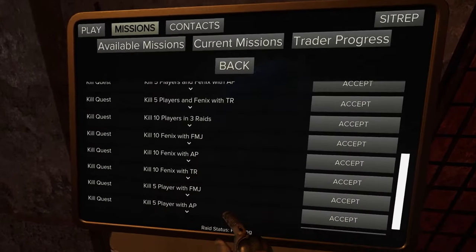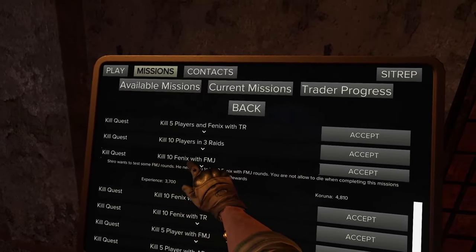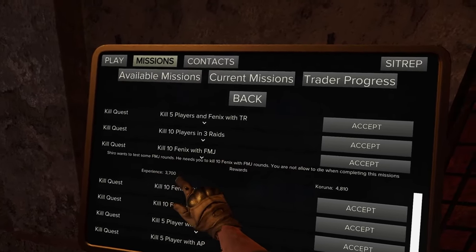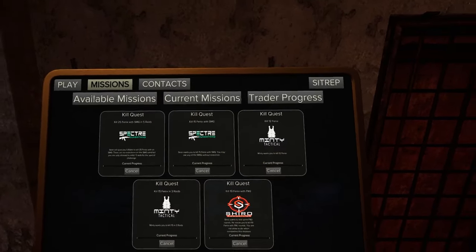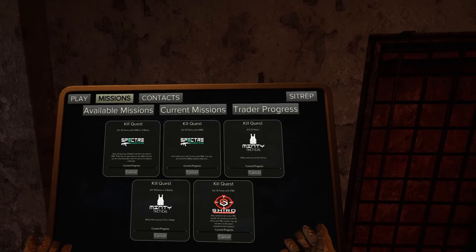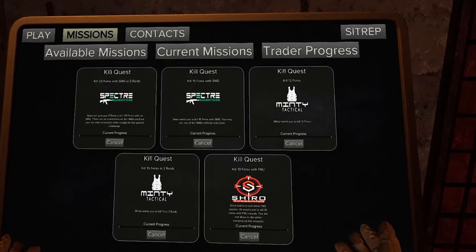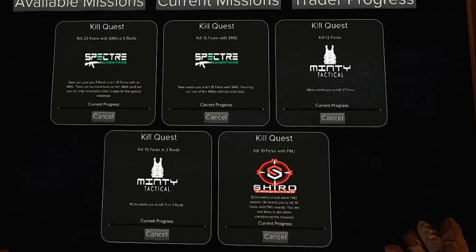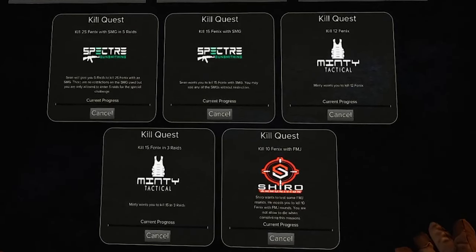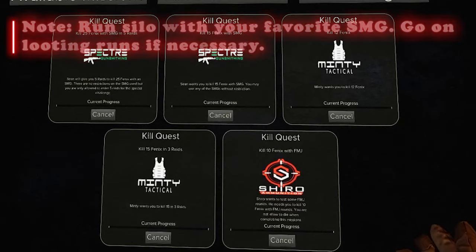For Shiro, accept the mission to kill 10 Phoenixes with the ammo of your choosing — you get the same XP whether you use FMJ, AP, or Tracer rounds. That gives you five stacked missions: kill 25 Phoenixes with an SMG, kill 15 with the same SMG, kill 12 Phoenixes, kill 15 in three raids, and kill 10 with FMJ or AP rounds.